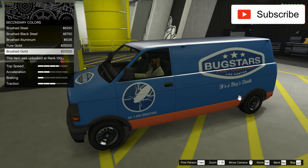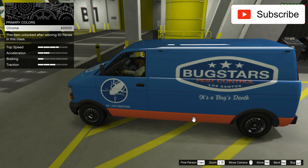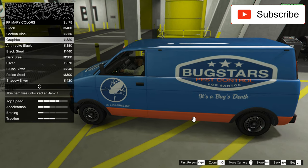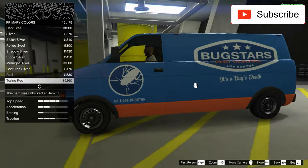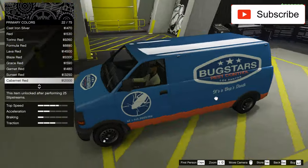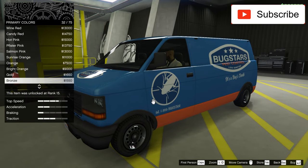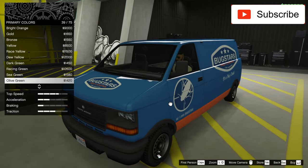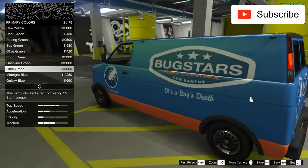Okay, so here we have some effects, which I'm not a big fan of, but I'll still choose a color — some pearl effect or something like that. Let's see some options and take this lime green effect.